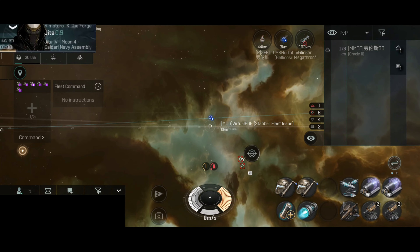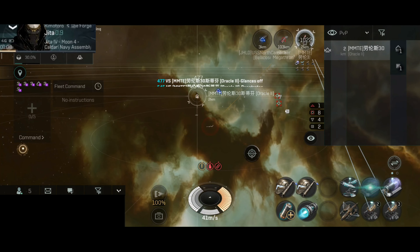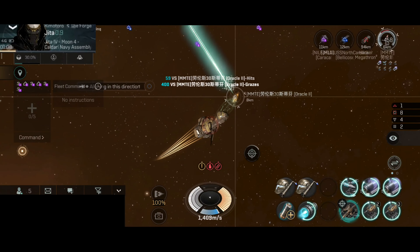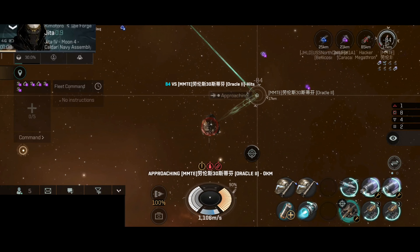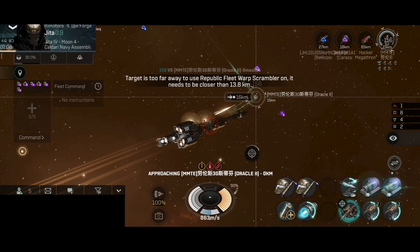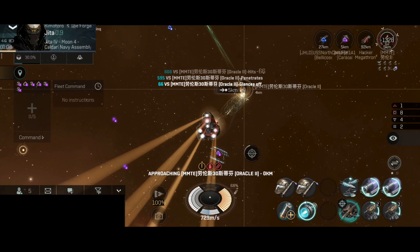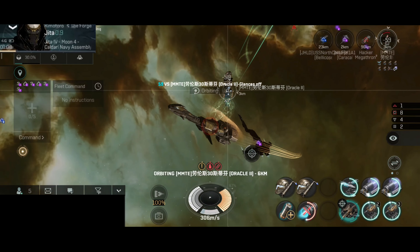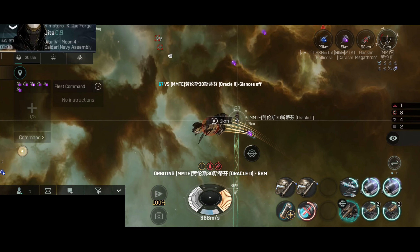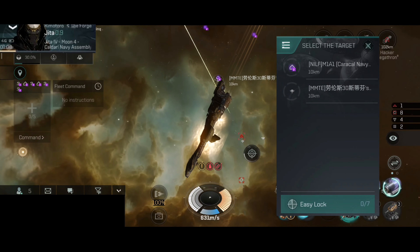I'm not giving up that easily. After a little bit of waiting, the Oracle warped right back to the same spot where they left, so they have been immediately tackled and scrambled. This time they're not going to be able to warp away. We have a lot of points and scramblers on the Oracle at the moment. Let me just go really close to that ship — because why not? The Stabber is actually a very small cruiser; I'm surprised how small this ship is. And Oracle has been destroyed — very nice kill.